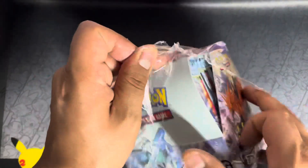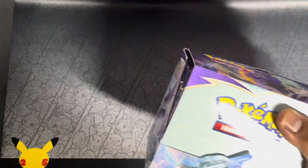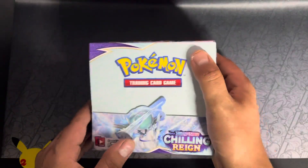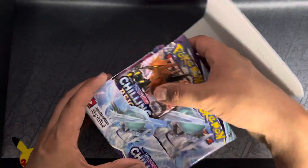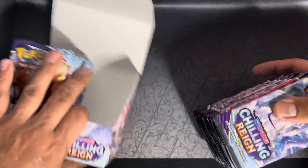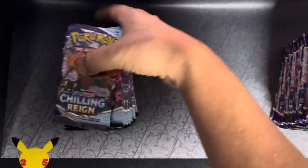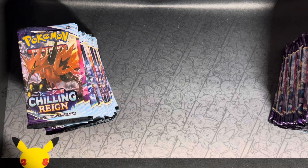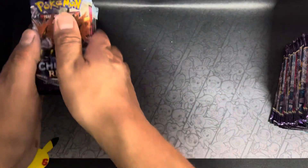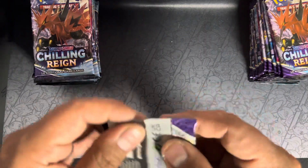Getting into this booster box — I really, really want the Snorlax gold card from here. That's my chase card from this set. That is my favorite Pokémon, so there's a gold of that one and I am chasing it. All right, let's go — right side. Got my nice 25th anniversary play mat, let's go!